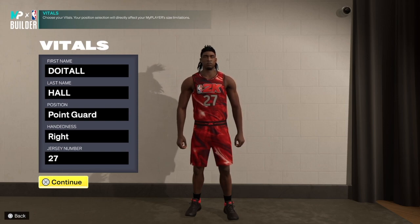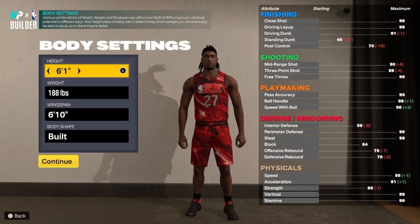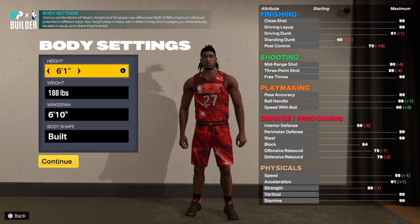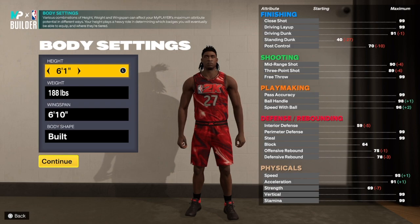I'm going to show you how to create it at the point guard position. You can change the height up a little bit if you want to, but you can't do too much because it's going to cost you. With this build we're going with the point guard position, handle of your choice, and jersey number of your choice. Hit that like button, get this video to about 100 likes, and make sure you hit that subscribe button if you haven't.